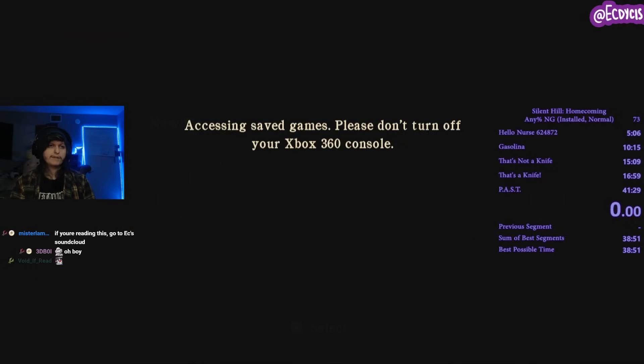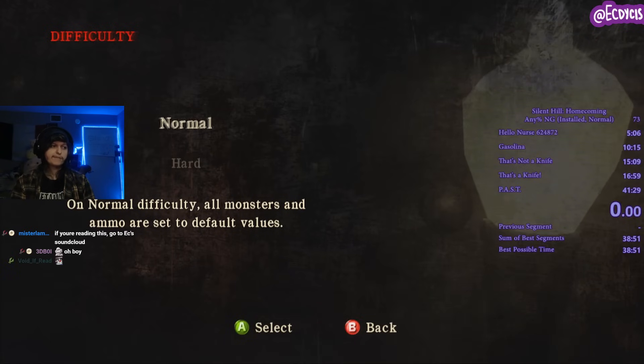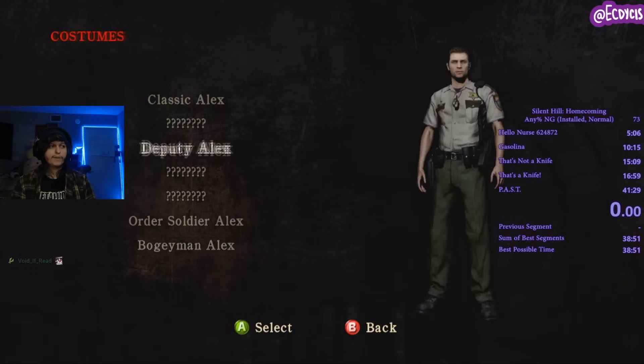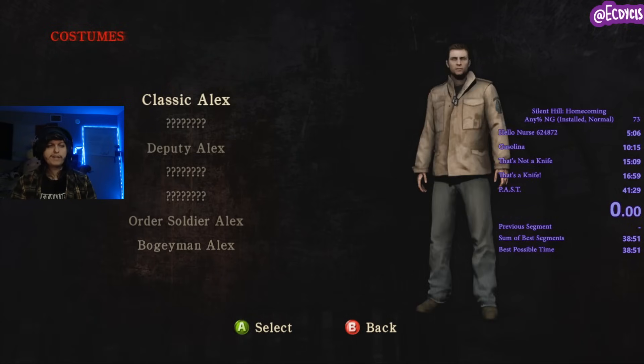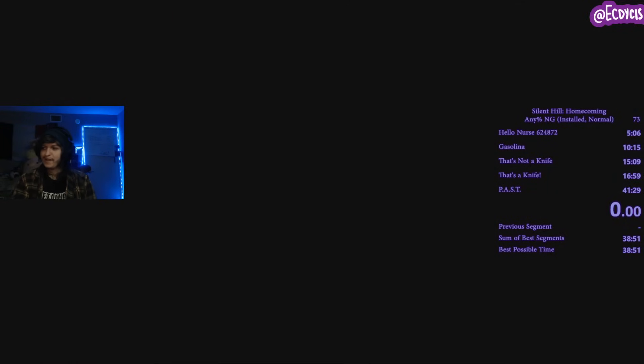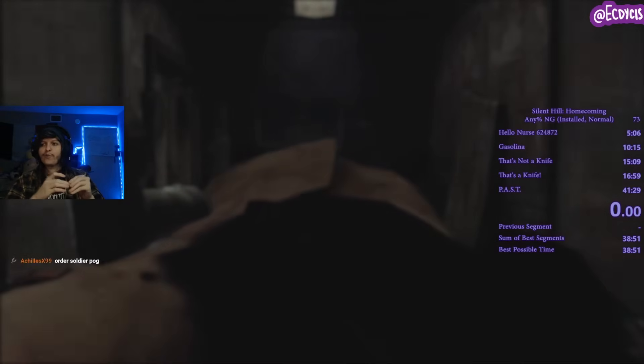We're doing New Game because New Game is going to show you a little bit more and I think it has more base and power behind it. You can pick a costume if you want — I recommend going with Classic just because it gives you the base feel of the game. Time begins on first action, so we have a little bit to chill.